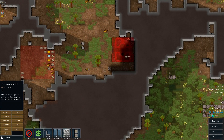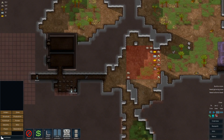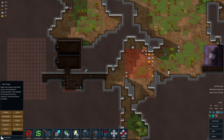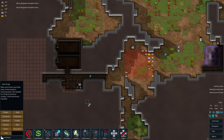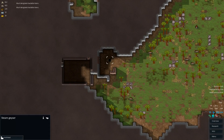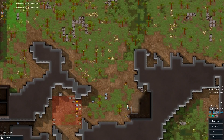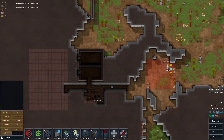Do a thermal. Good to go. Let's haul all the stuff we can, just to get it out of our way. And this is so nice — there's another geothermal steam geyser right here, which is nice and close. But we're going to get this done first.